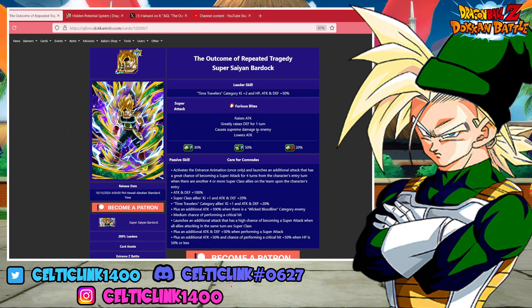Plus he gets an additional attack 100% when there's a wicked bloodline enemy. He has a medium chance of performing a critical hit and he launches an additional attack that has a 50% chance of becoming a super attack when all allies are superclass. He also has an additional attack defense 50% when performing a super attack, and an additional attack 50% and chance of performing a critical hit 50% when HP is 50% or less.